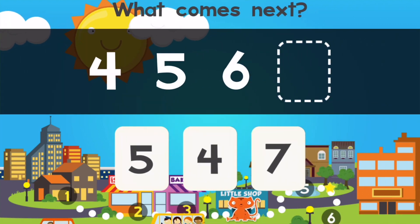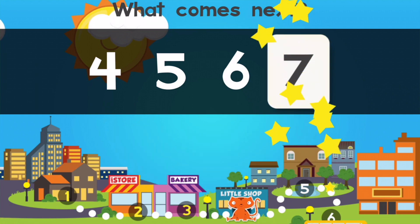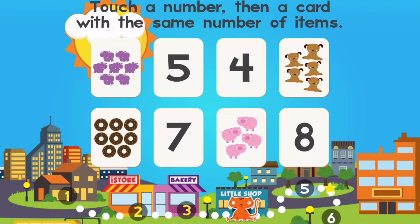What comes first? What's next? Seven. Wow! Touch a number, then a card with the same number of items.